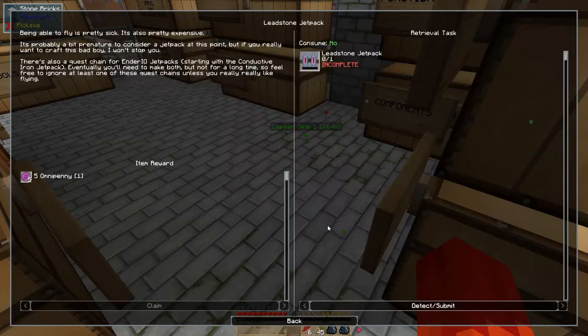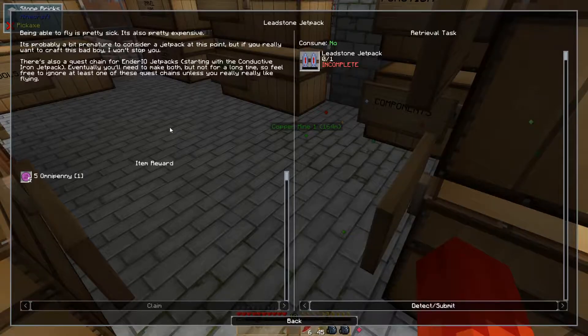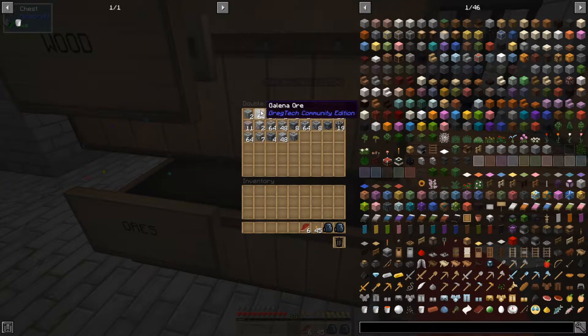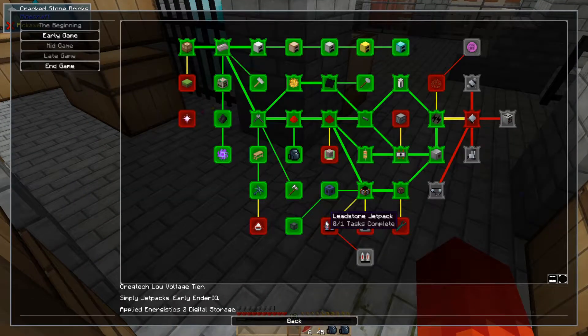I've thought about doing the leadstone jetpack — that's totally what I need. I think I need sulfur dust. Do I have any sulfur ore? No, I do not. So I'm going to mash too many buttons — that quest is going to wait.